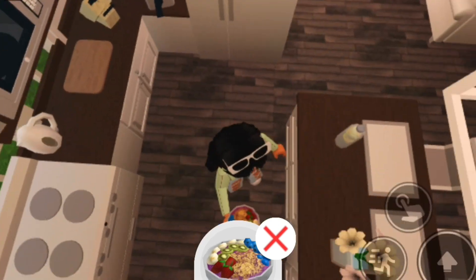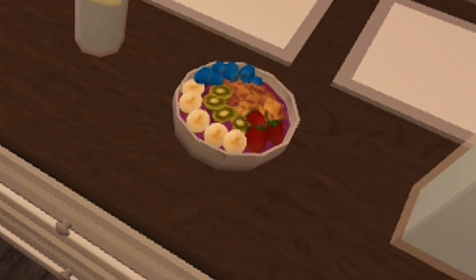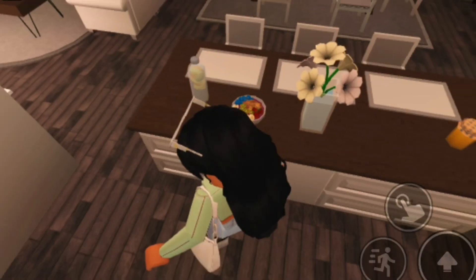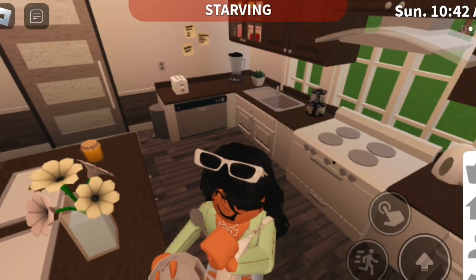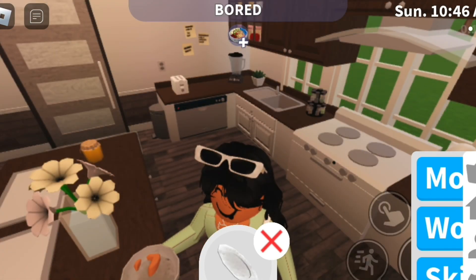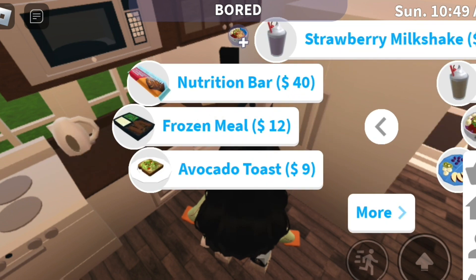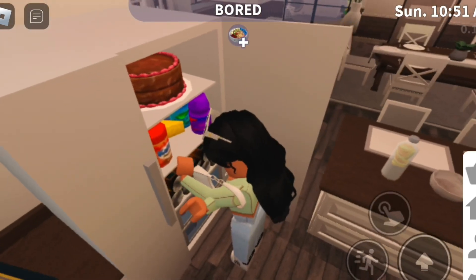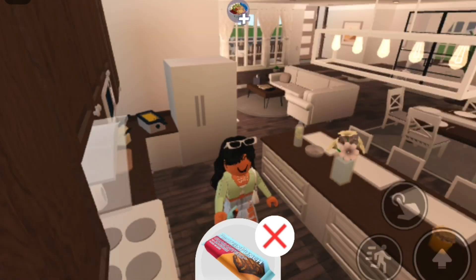Look at this beautiful bowl — look how detailed it is! You have all your little fruits: banana, strawberry, kiwi, some sort of berry. If I eat that... I was starving and now I'm a little less starving. The coolest item from this update that you guys actually saw but I didn't know it did something — the nutrition bar. If you eat it...